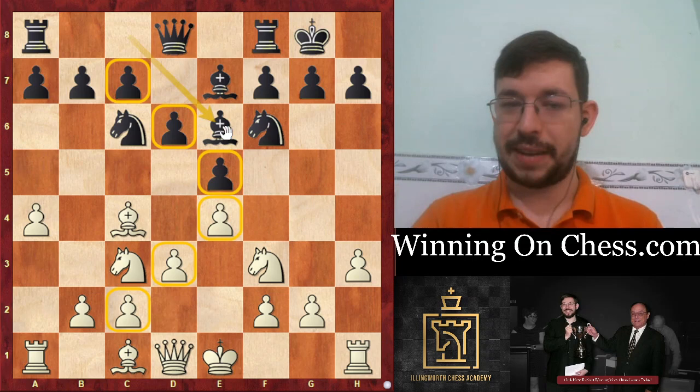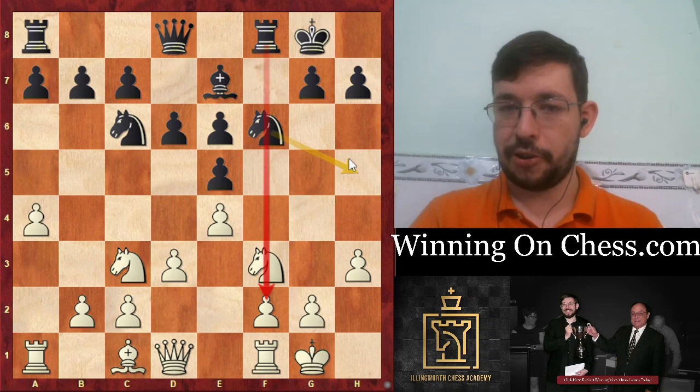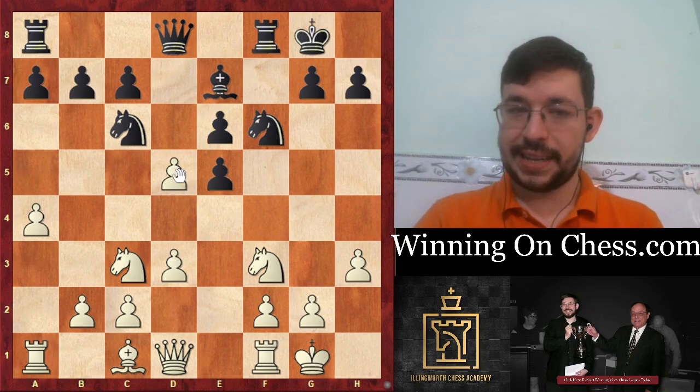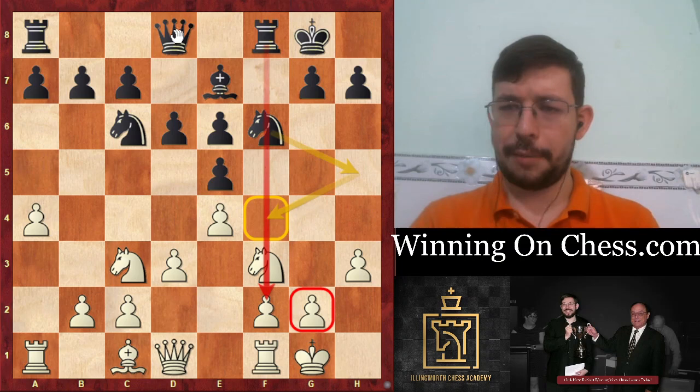With Bishop takes E6 and Fe6, you've created an open F file for the Rook. Potentially you could put your knight on F4 later and try to create some attacking chances against the King. You can also support moves like D5 - now you have a central majority where if they play E takes D5, you can take back and have a very nice space advantage with two pawns side by side in the center. So Black is in pretty good shape in that kind of position.